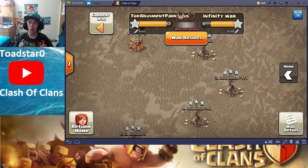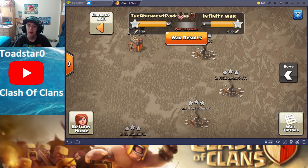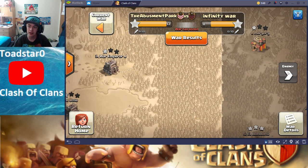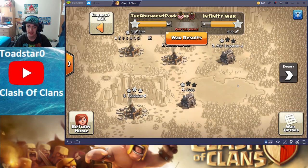What's up everyone, it's me ToadZergy here and welcome to a Clash of Clans war highlight. This was the war against Abusement Park versus Infinity War. It happened like two days ago, and we ended up coming out on top 13 to 11. I'm going to be replaying three attacks — two of them are attacks against the enemy team, and one of them is a defense.